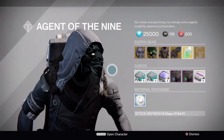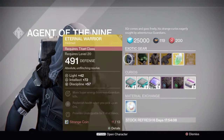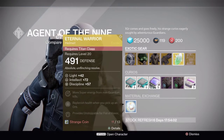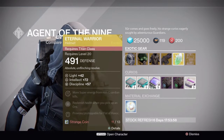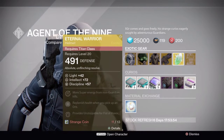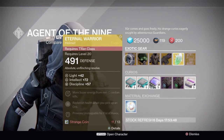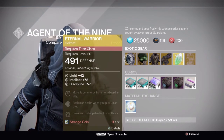This week he's got the Eternal Warrior titan helmet. It's got okay rolls for intellect and discipline — he was selling it last week too. It's an okay helmet. Pretty much what it does is let you have Unstoppable and Shoulder Charge at the same time, so it's a pretty good helmet, more useful in PvP if anything.